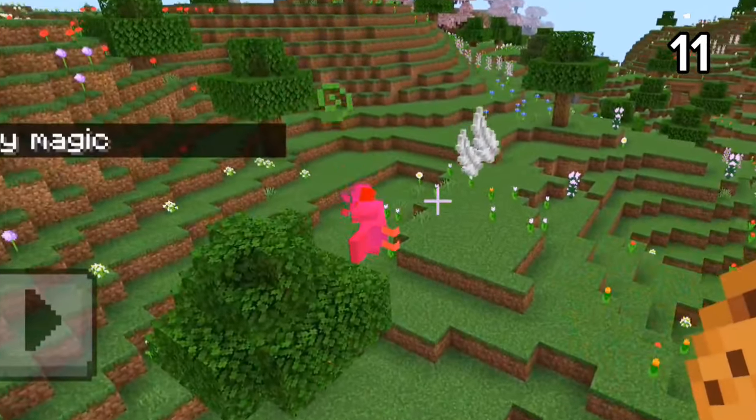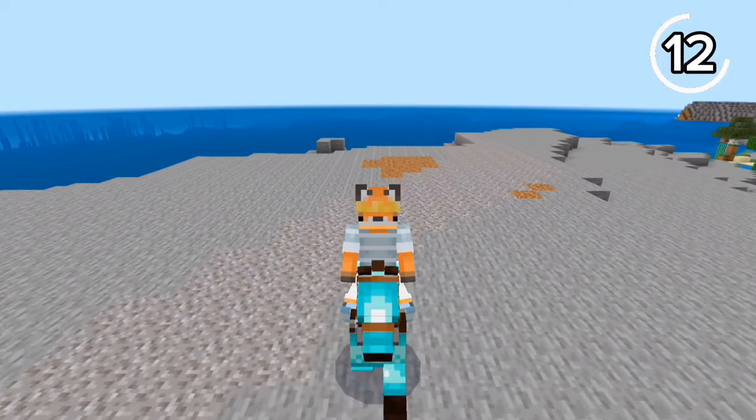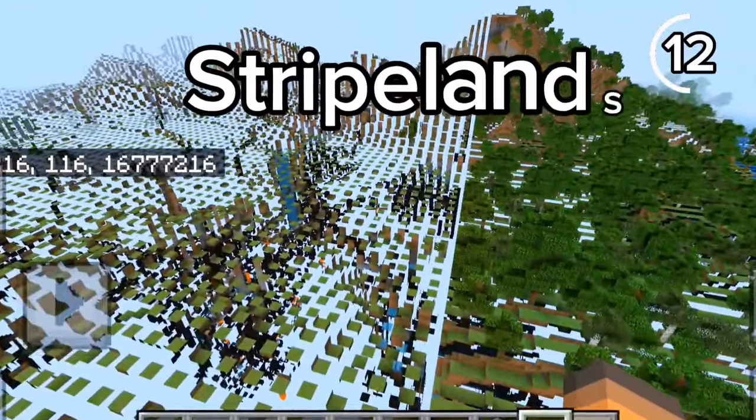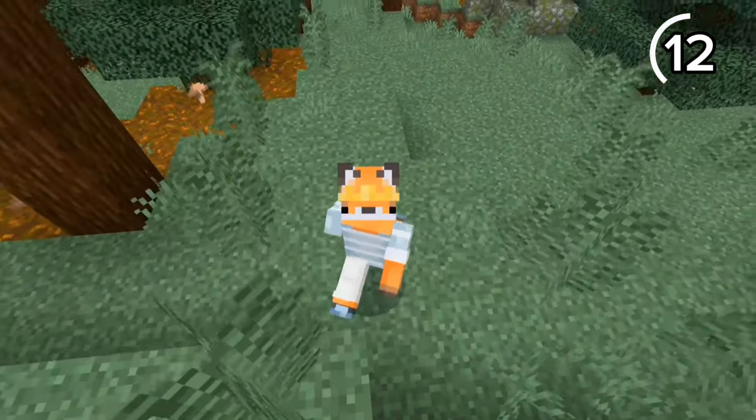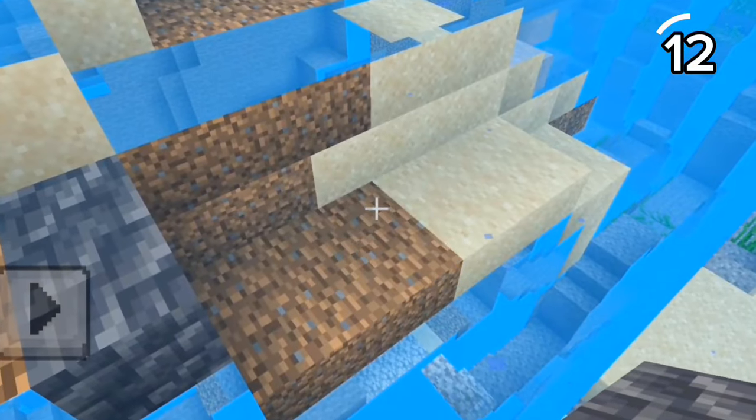You might be familiar with Java's Firelands or World Border. But in Bedrock, if you travel 17 million blocks out, you'll find the Stripe Lands. The game gets really laggy to the point you can't move, and placing blocks is glitchy. But if you cross the line, you'll just end up in the void.